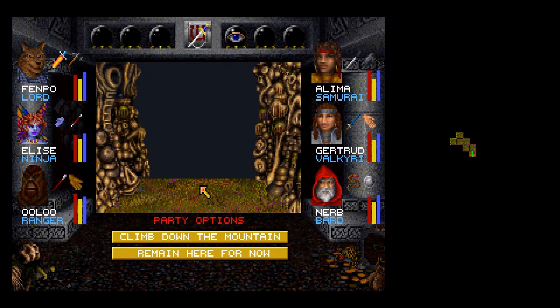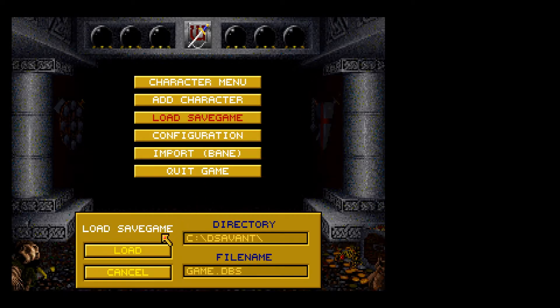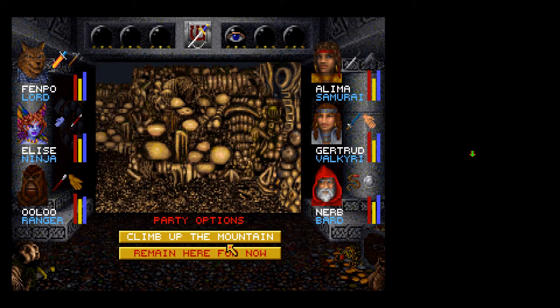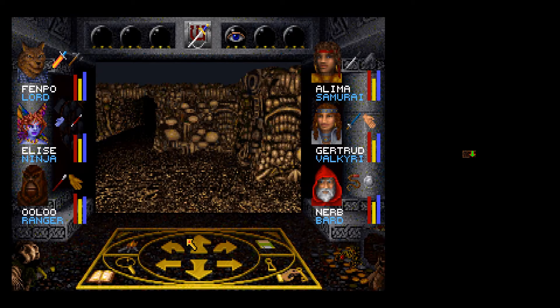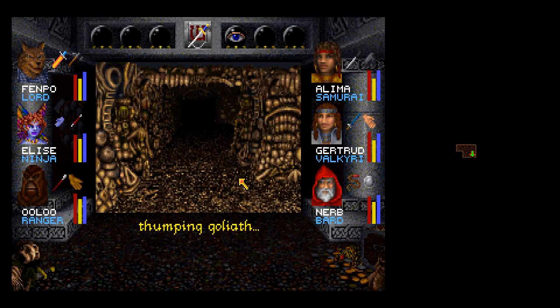There's a steep trail which leads down the mountain here. I have a theory where this is going to go — let's remain here and save. Climb down. Skillfully navigate the treacherous climb and we're actually in a totally different place now. Trail which leads up the mountain here. We're in a totally different place but okay, we'll roll with it.